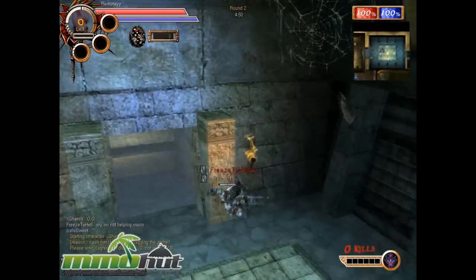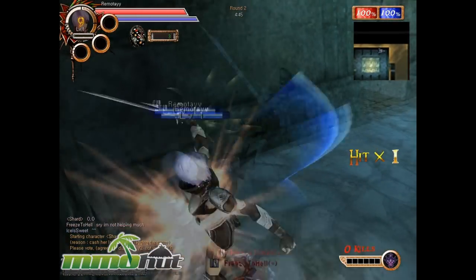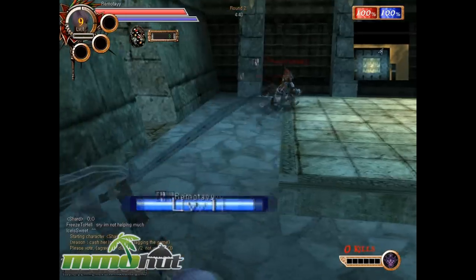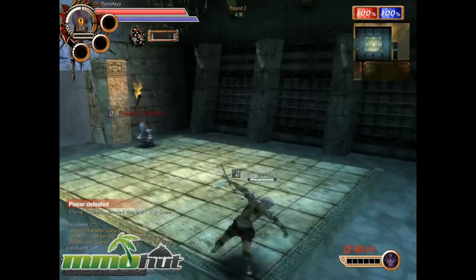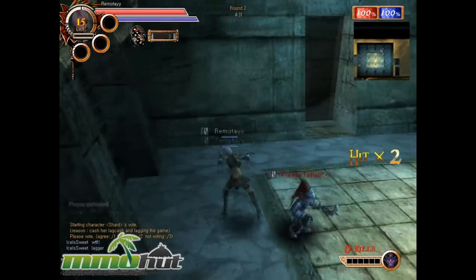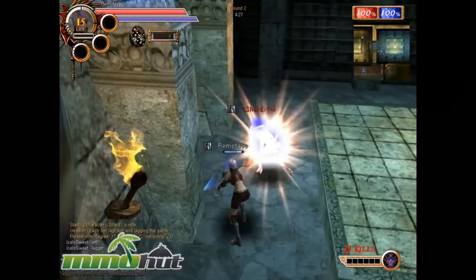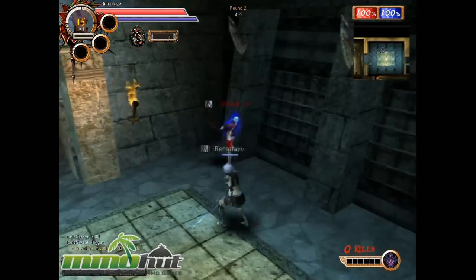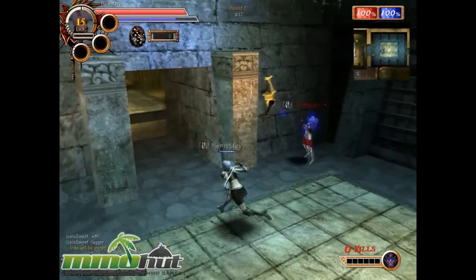There's a mage over here and I gotta kill him — look how fast he is! He's on the other team; his name's in red and I need to kill him. I got him in this corner. You can see a little bit of lag in the game. That chick over there is an assassin as well, but she has some nice equipment. I just made this character so I got some lame stuff.